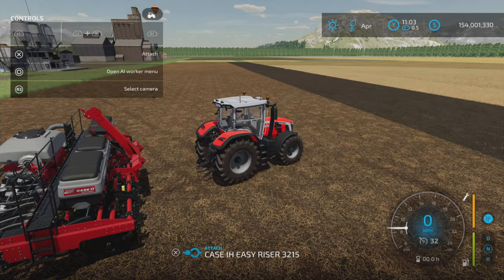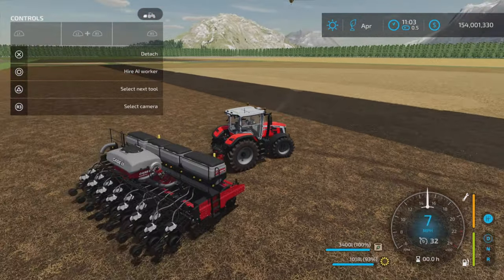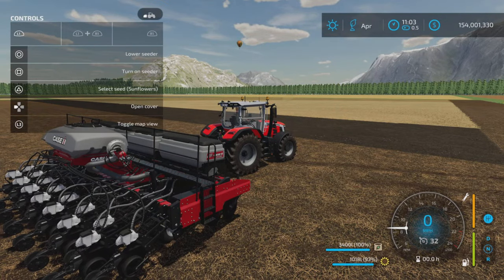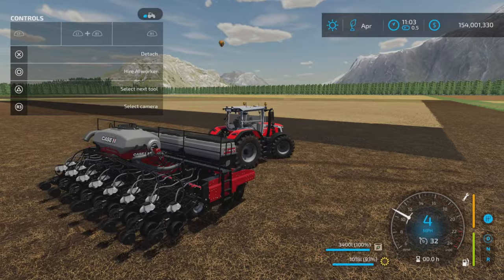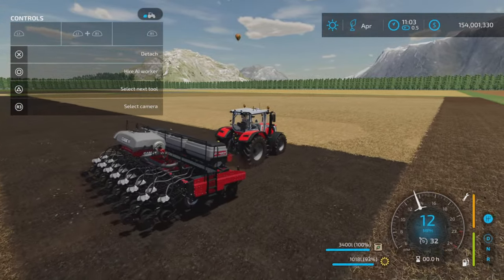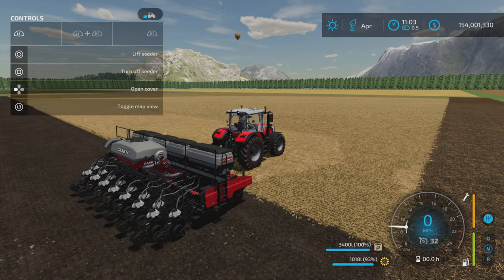You can attach the Case IH Easy Riser and for visual purposes you can place down the hitch. Other than that, let's turn it on. It is a direct drill — it doesn't fold up or anything, it is what it is. Lower the seeder and drive forward.